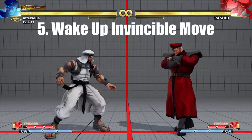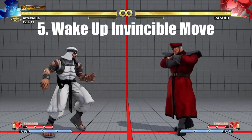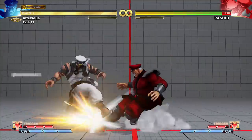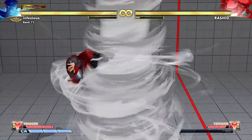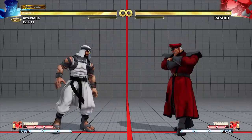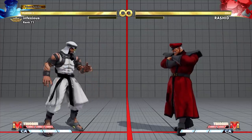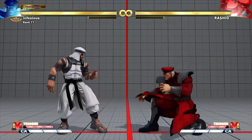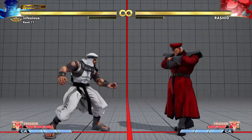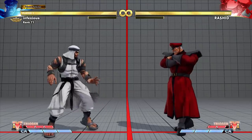Wake up invincible move. Another powerful wake up option is to use an invincible move. Almost all characters in the game have an invincible attack or critical art. The advantage of using a wake up invincible move is that it will put a stop to your opponent's pressure and deal some damage to them. The disadvantage is that if your opponent blocks your attack, you will be left wide open for a big punish.